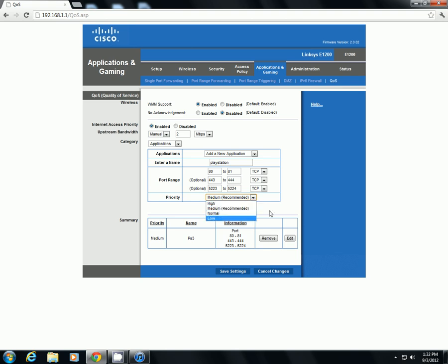So your connection is not going to be as good as it would be if it was the only thing connected to the network. And then you're going to have normal, which is horrible. And then low, which is a terrible connection. Now, high is not really recommended because if you set your PlayStation to high, that means whenever your PlayStation connects to the internet, everything else connected won't be able to use the internet — just your PlayStation. I have mine on medium priority.